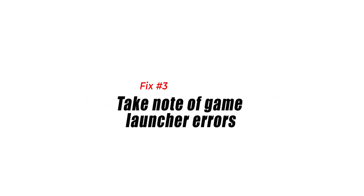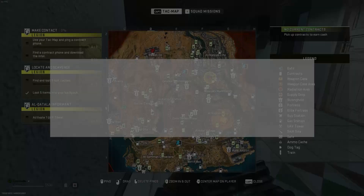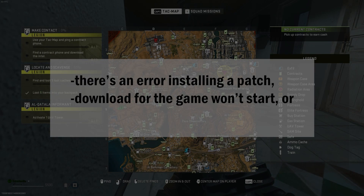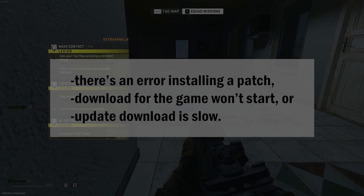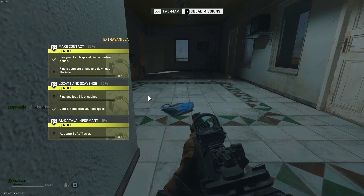Fix number three: take note of game launcher errors. There are usually three things that happen if there's an update issue for Battle.net and Steam users: there's an error installing a patch, the download for the game won't start, or the update download is slow. If any of these occurs, there's probably a server maintenance or outage going on.